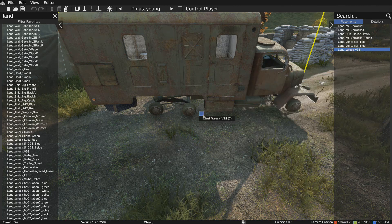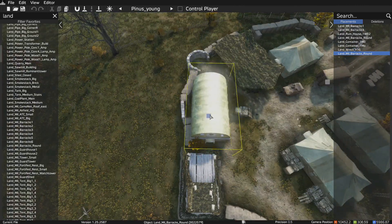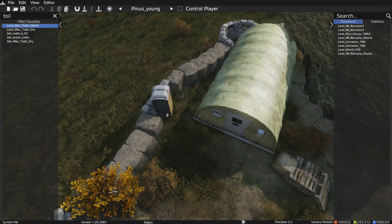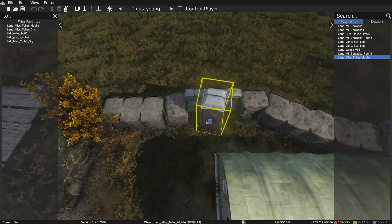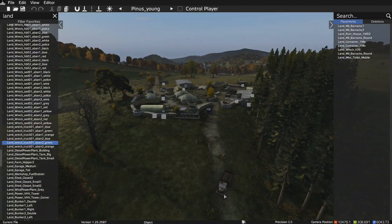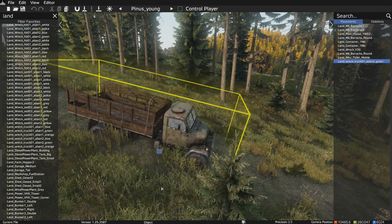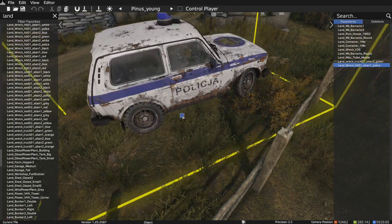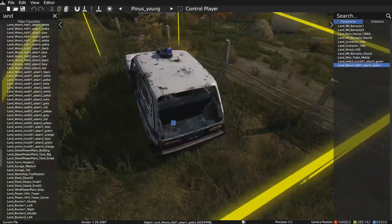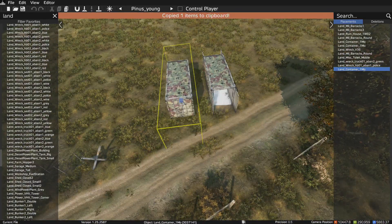We're gonna drop in some vehicles here. On this DayZ Editor on PC, it's so nice. If you wanna do this yourself, DayZ Editor on PC — it's a mod you can get on there. I think you can run it without running the full game. You can just run the mod itself. It doesn't really require a lot, so if you got a basic laptop or PC, a lot of them can handle it. Try it out if you got DayZ, if you got Steam, whatever.